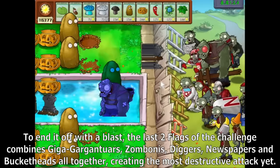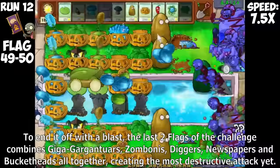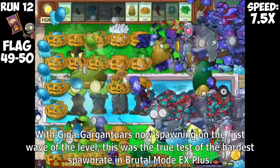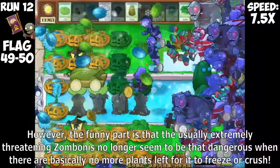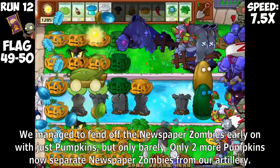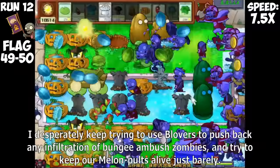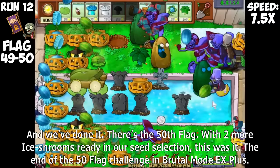However, this was the final stretch. With only two more flags to go, this was looking like it was going to be possible to survive 50 flags after all the torment we have been through. To end it off with a blast, the last two flags combine Giga Gargantuars, Zombonies, Diggers, Newspapers, and Bucketheads all together, creating the most destructive attack yet. With Giga Gargantuars now spawning on the first wave of the level, this was the true test of the hardest spawn rate in Brutal Mode EX+. The funny part is that Zombonies no longer seem as dangerous when there are basically no plants left for them to freeze or crush.